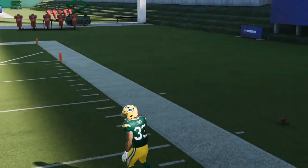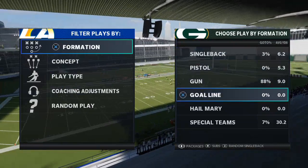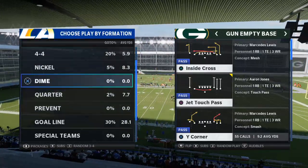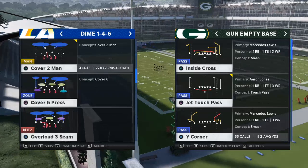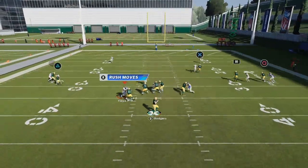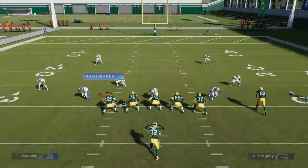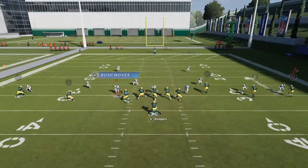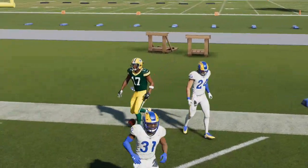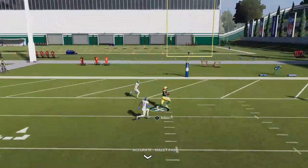Now I want to show you one other route that's really good for beating man coverage — but only if you have a Davante Adams type receiver with over 90 deep route running. It's the Y-corner route — some people call it a Z-spot or S-route because of the angle. Watch: he's going to get an inside release right there, and this is going to torch bench press. This route has been one of the best routes in Madden for years if you have a stud receiver.